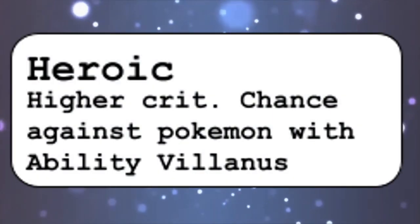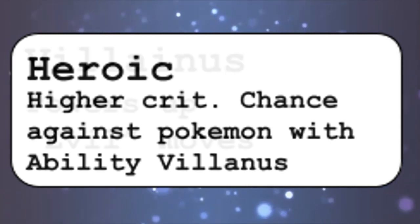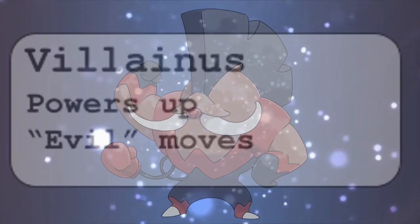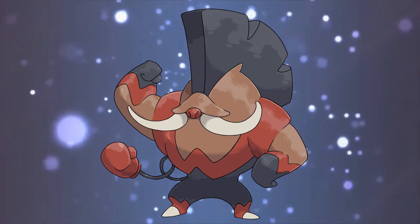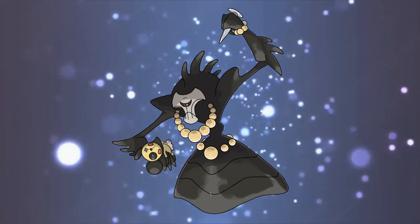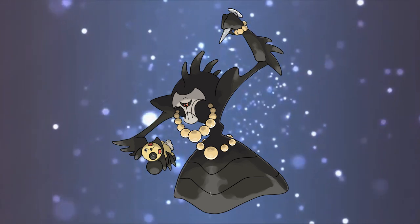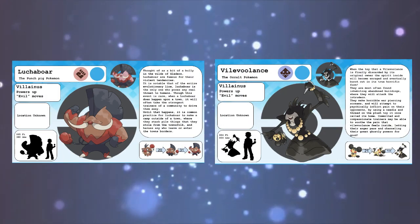The ability Heroic is a reference to the underdog hero stereotype, using their noble qualities to defend the innocents against villains. This ability has a counterpart, Villainous, where it would boost moves like Knock Off, Foul Play, or False Surrender — the more obviously evil moves. I felt the Pokemon fitting to gain this ability were Luchabore, since it already has that big bully thing going for it, and it matches the strong, imposing, and unapologetically cruel feel of a lot of Mickey Mouse's early villains, as well as Vilevolence. As it was pointed out by a few commenters that its original ability made very little sense, as it no longer had a shroud to hide in, and on top of the fact that it already shares a relationship with Mouseketeer, I felt like changing its ability to make the relationship a little more concrete felt very appropriate.